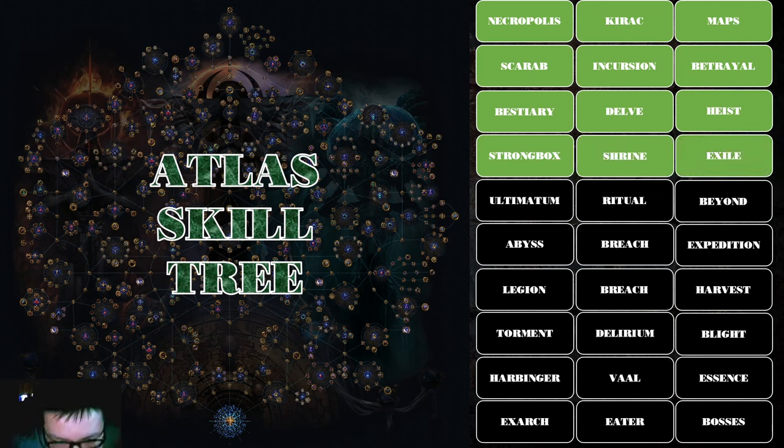Exile: these are unique monsters that look like exiles (our characters) and use versions of skills we can use. They're important because they have synergy with new scarabs available this league. When you kill them they drop a bunch of loot. Some of them can be potentially dangerous in certain map mods, so if you're in hardcore watch out for them.